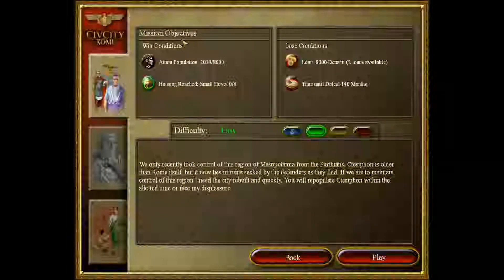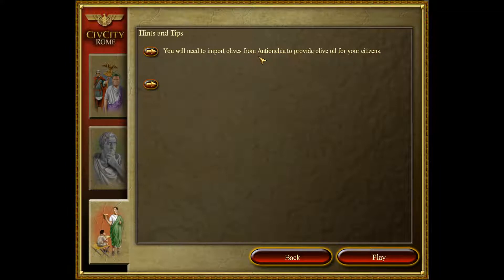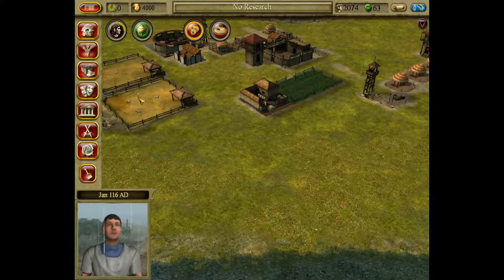Nice talking to you too. 8,000 - that's extremely simple and small hovels. Go up to medium, obviously. 9,000 - you'll need to import olives from Antioch to provide olive oil for your citizens. You have a limited amount of time to win and few funds to start with. Glassware is a great way to quickly bring some trade income. Sight bridges wisely to avoid unnecessary journey time, and use river ferries where boats or building bridges would block trade ships. I have a feeling this is going to be very annoying.